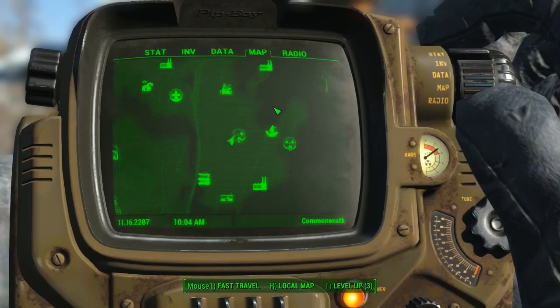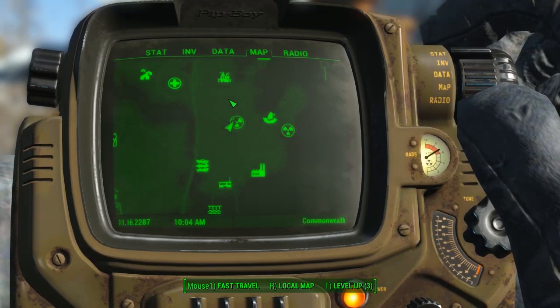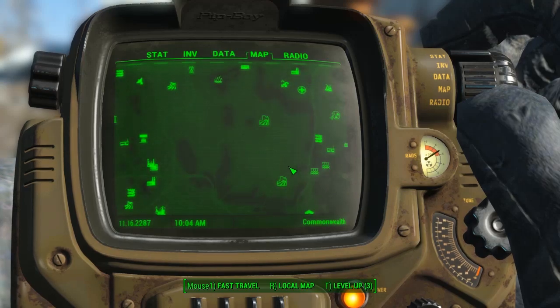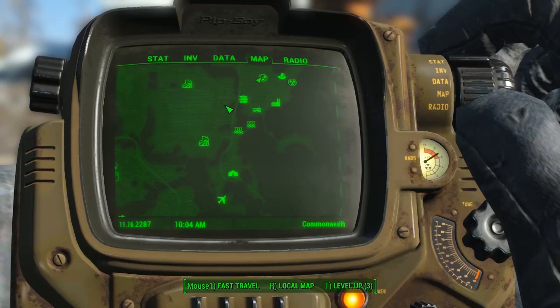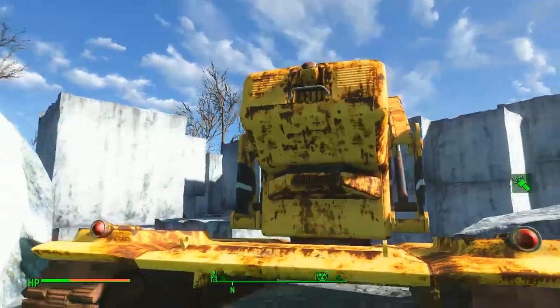So where do you get the hazmat suit? It is here on the map at Hugo's Hole, very close to the Museum of Witchcraft, Salem, Crater House. It's just below the Coastal Cottage, near the asylum. It's about halfway down on the far east side of the map. Over there is Vault 111 and Sanctuary, and Hugo's Hole is over here.